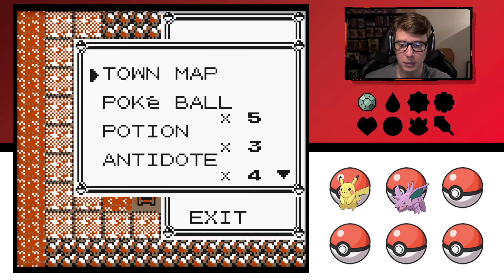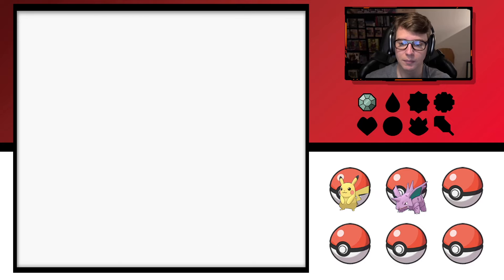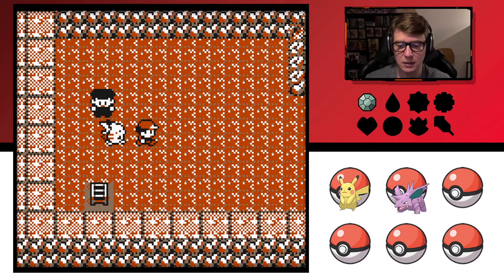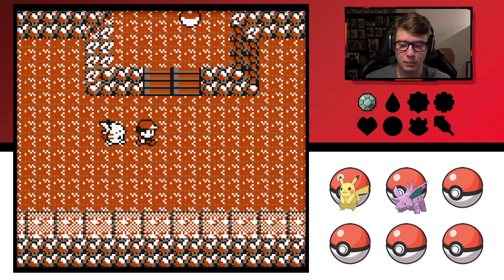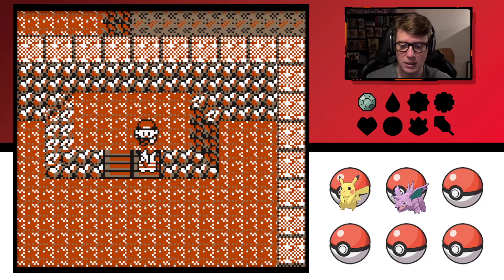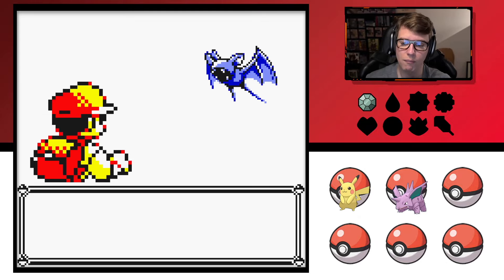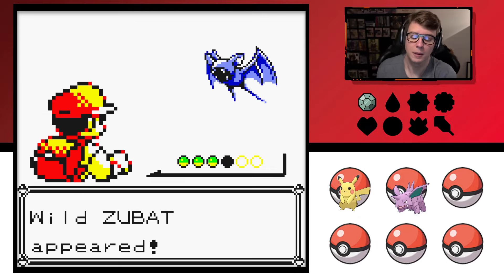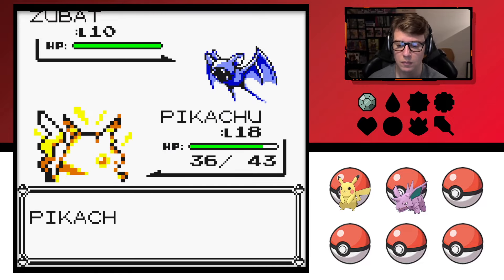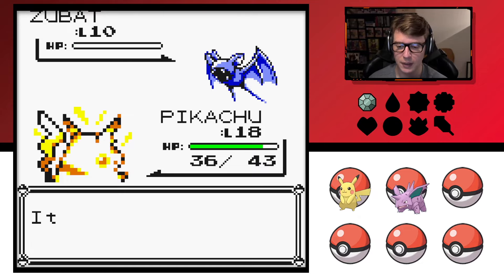I hate using another potion but I'm gonna do it anyway just to be on the safe side. Darn it — all my associates won't stand for this! Is this the stone? I'm just gonna Thundershock these for simple XP so we can collect that and move on.